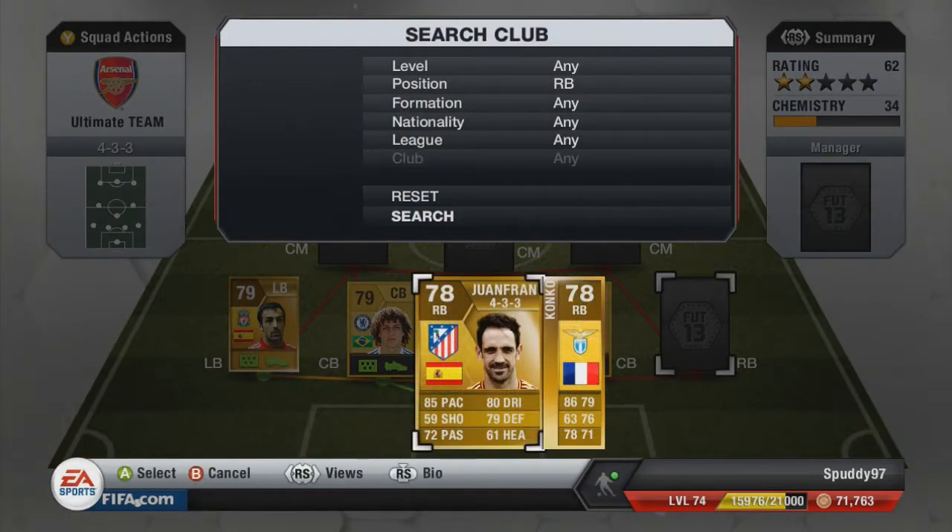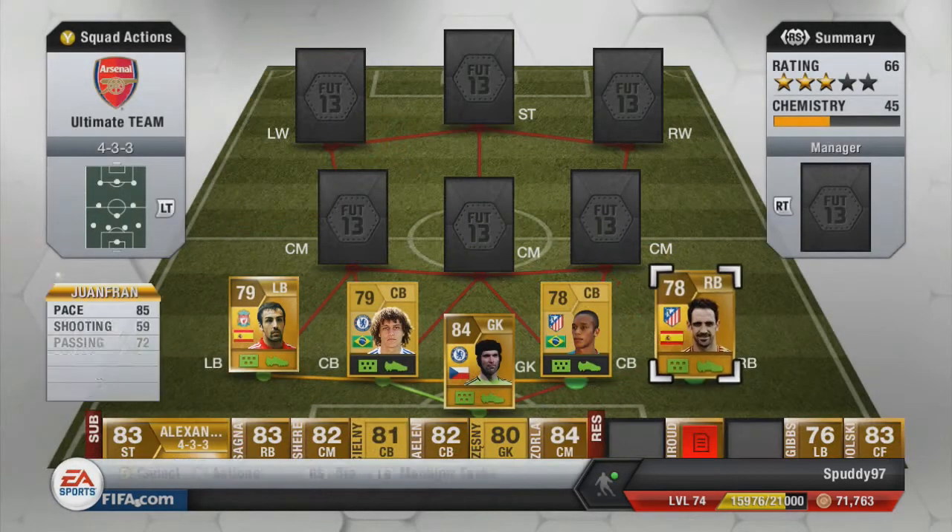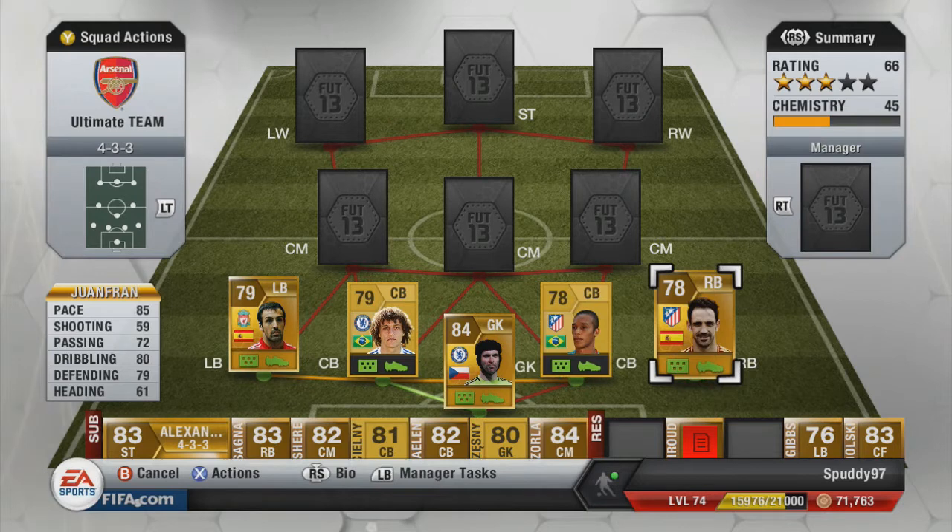For our right back we have Juan Fran — once again I think that's how you pronounce his name. He is 85 pace, 80 dribbling, 79 defending, so he's got good pace for a right back, good defending stats and also good dribbling stats. I'd definitely highly recommend him.